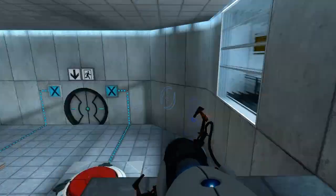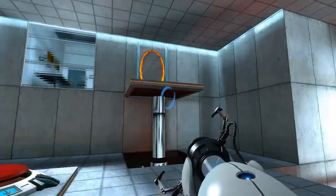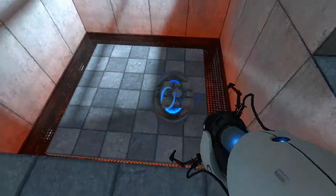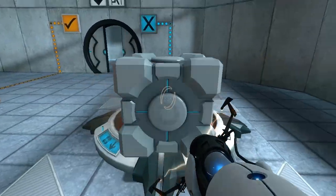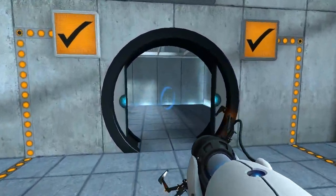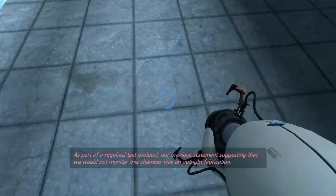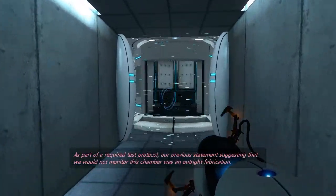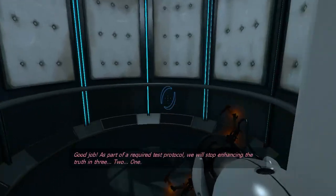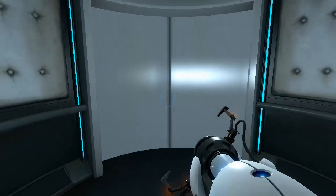We go over here, shoot that over there, go through this one, grab that. Now where's the other button? Down here? There we go, easy peasy. As part of a required test protocol, our previous statement suggesting that we would not monitor this chamber was an outright fabrication. As part of a required test protocol, we will stop enhancing the truth in 3, 2, 1. Fair enough.